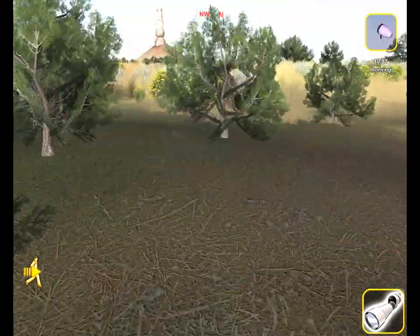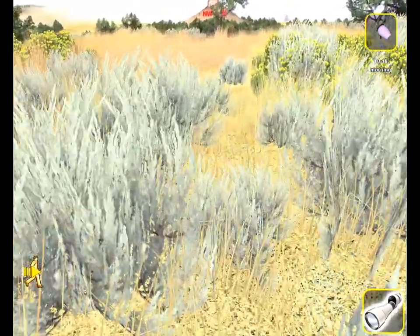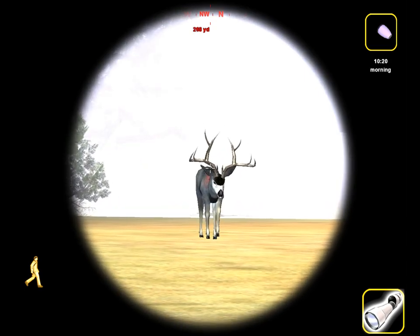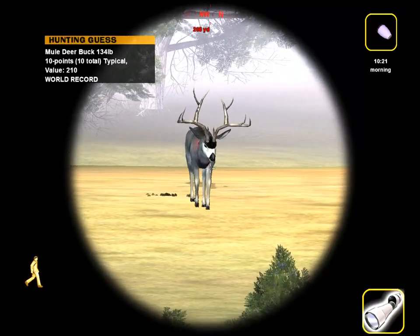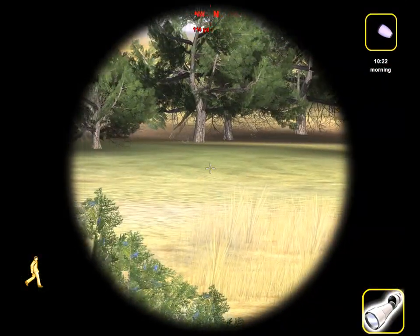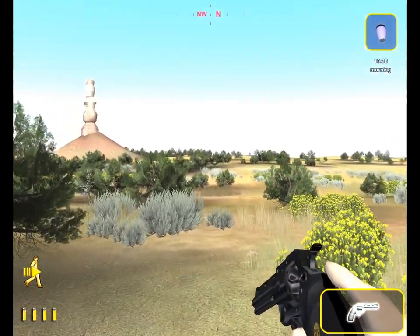We got his blood trail here — I've been following him for a little while and he's kind of led me in circles. My tracking skill isn't the highest, but hopefully he'll turn up soon. Might be able to spot him in the distance — I don't think he went too far. Oh yeah, that's him. There he is — I can see where I hit him. And lucky for me, he seems to be coming my way, so the odds are going to be in my favor. It shouldn't be a problem to take a follow-up shot. Smoked him! We dropped him right there.